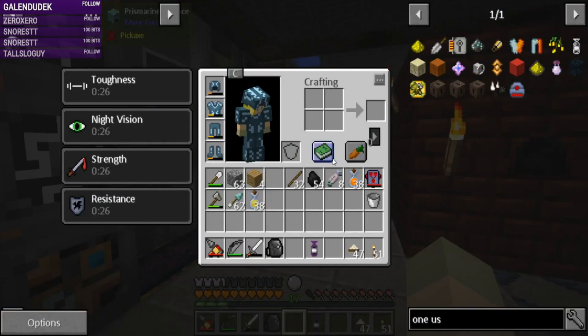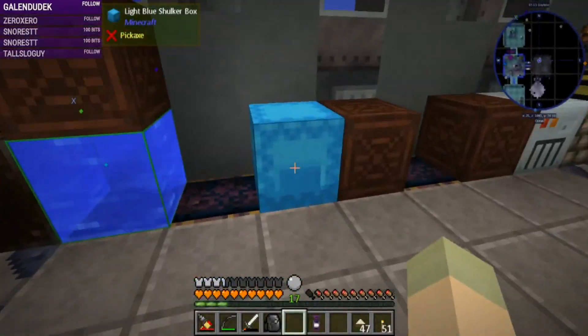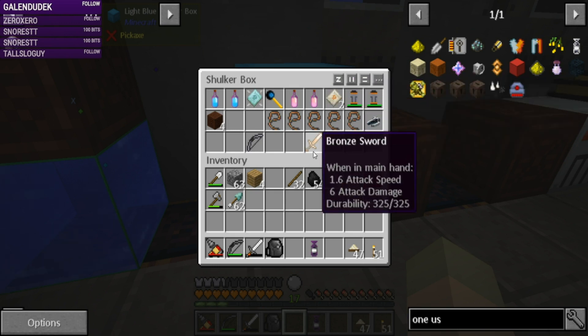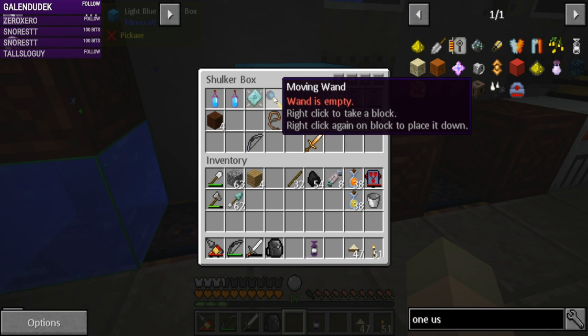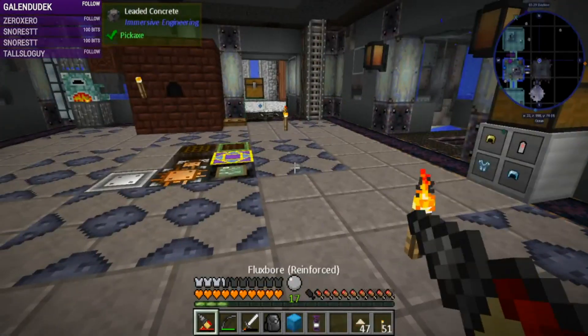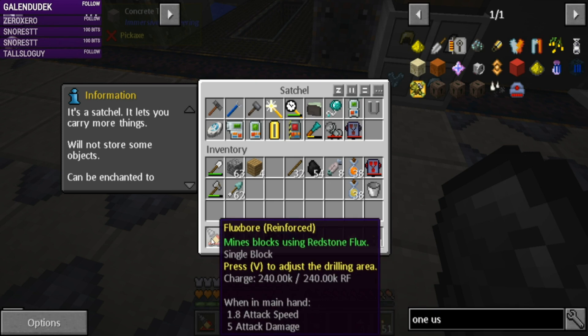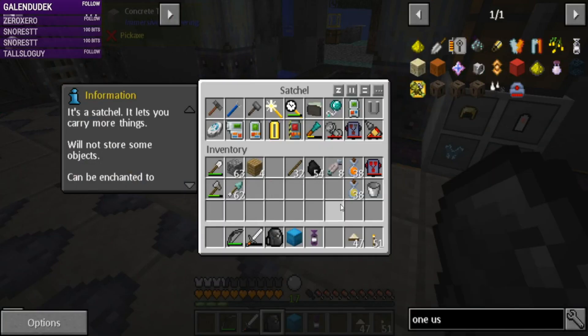We have some stuff tucked away, we have food. We're going to grab our shulker box that has the hot drinks and heat packs, wooden storage crates for things we might need, and a moving wand if we need one.